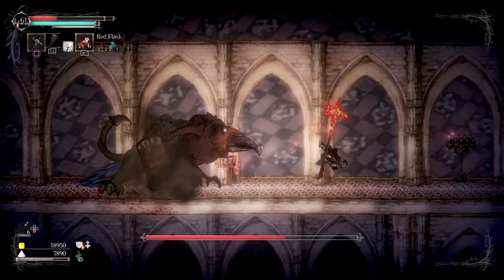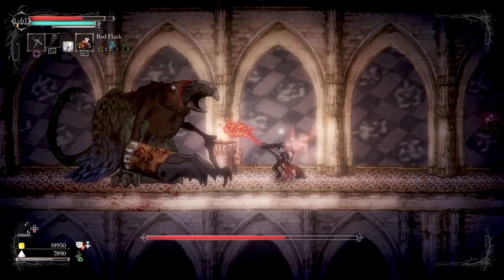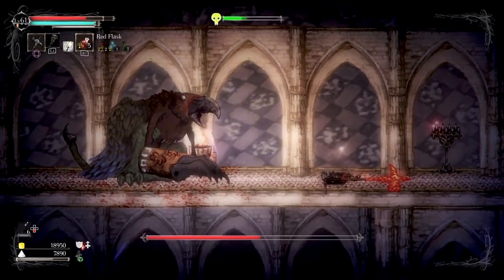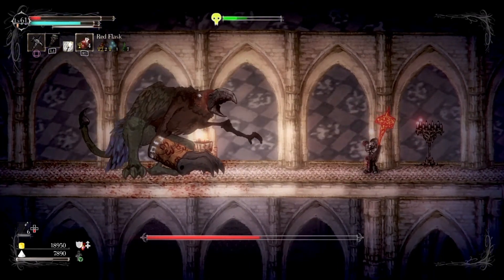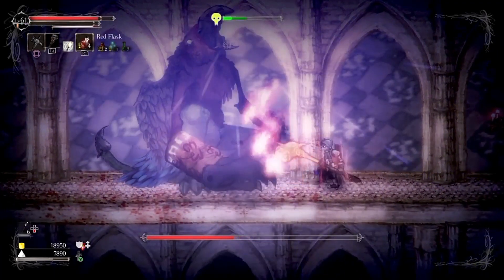You can see what the basic attacks are of this boss: scorpion attack, slam, and this. Any time you see them sucking in like that, you want to either get as far away as you can or as close as you can.